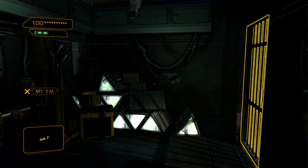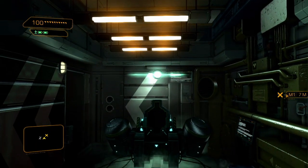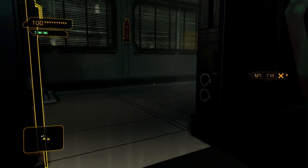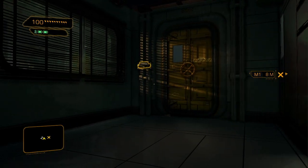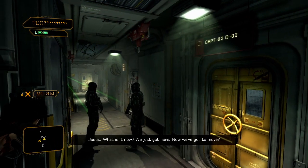His augmentations have been disabled, so you will have to rely on pure skills to go through the boat unnoticed. In this section, we are trying to reach the CIC, a communications room where Adam hopes to re-establish contact with the outside world. If you want to escape the boat alive, you'll have to be extremely cautious and alert.